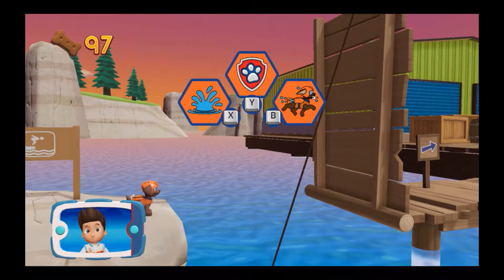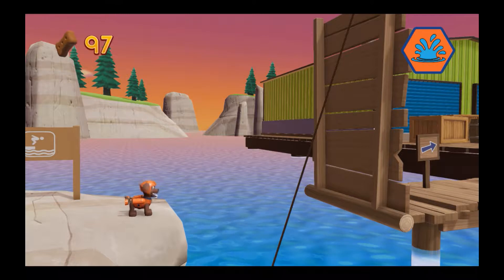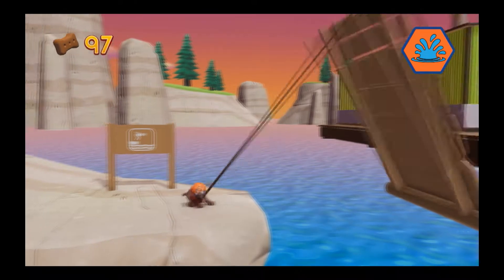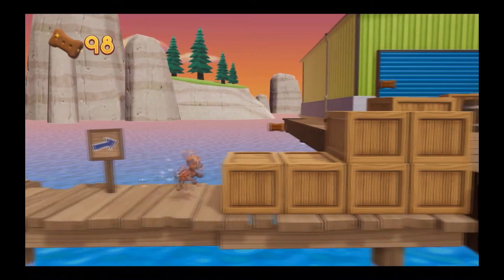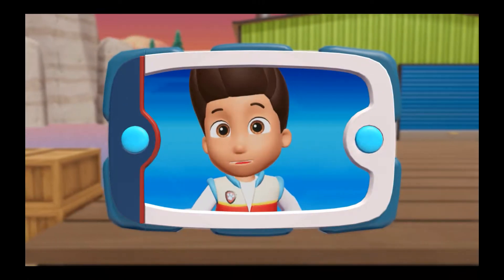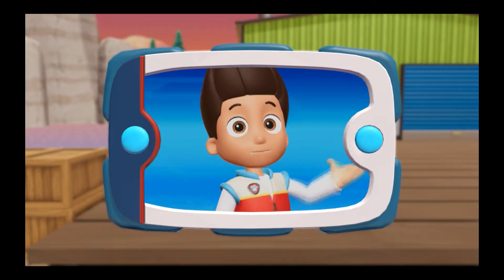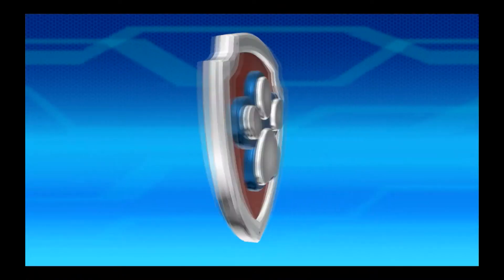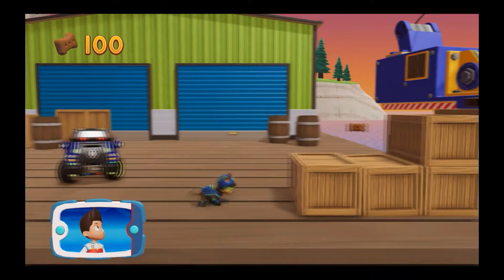Pick the pup-ability that you need to use. You did it! Find all the pup-treats. You helped Zuma get the light from the bay. Now it's up to Super Spy Chase. Help him climb the lighthouse with his suction cups and give the light to Captain Turbot. Super Spy Chase! We are about halfway to the end.